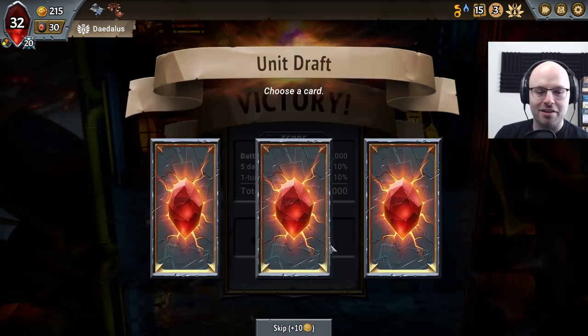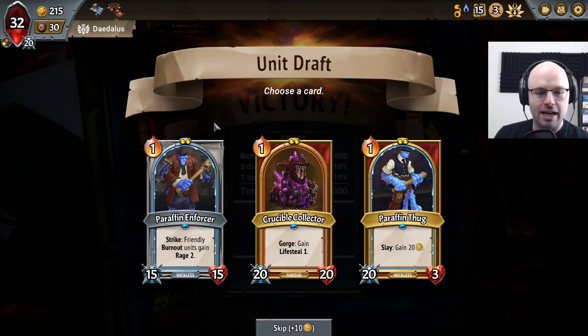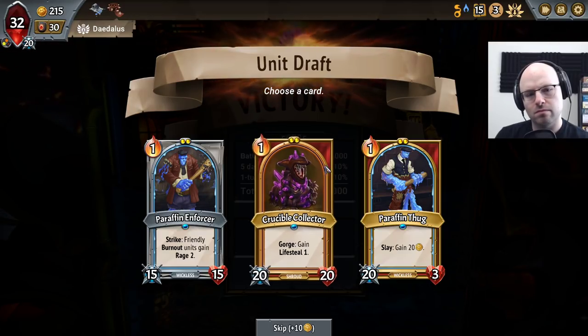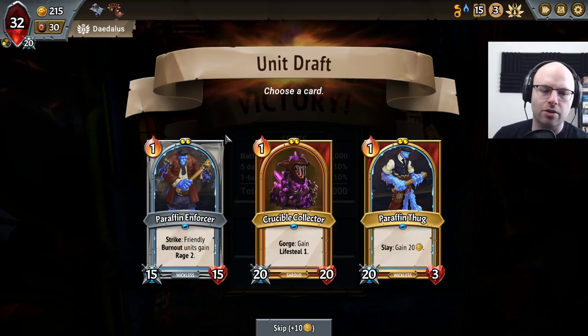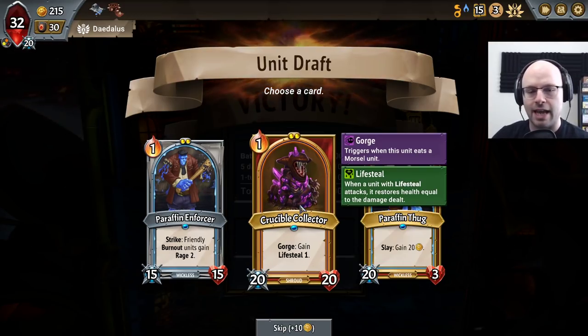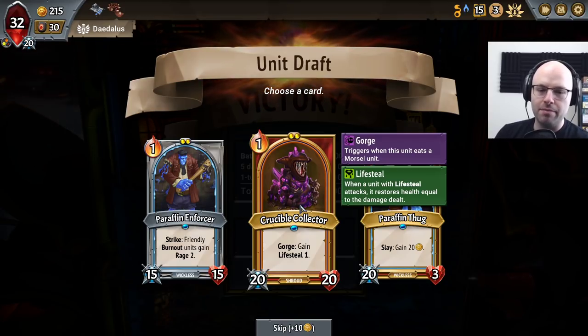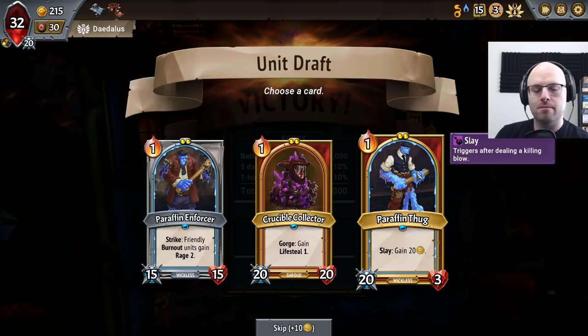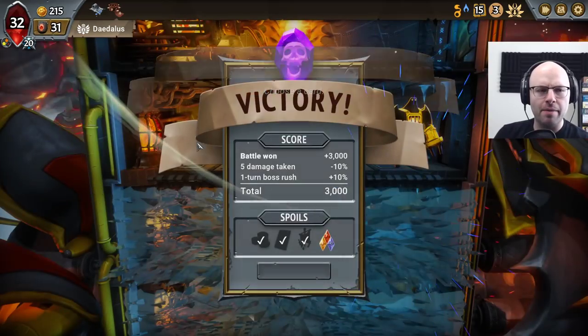I think I'm a bounty stalker guy honestly. He does go nicely on the second floor — we already have two gorge-friendly units, but a crucible collector that gets tanky is very good and relentless. I am looking at paraffin thug as well, but where do you put a paraffin thug? I guess you put him up at the top so he can knock out some weak units, but our robot is kind of handling it okay as is.